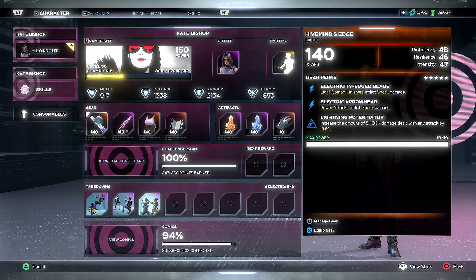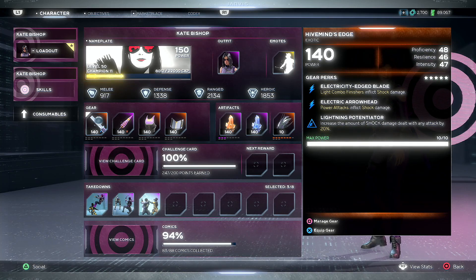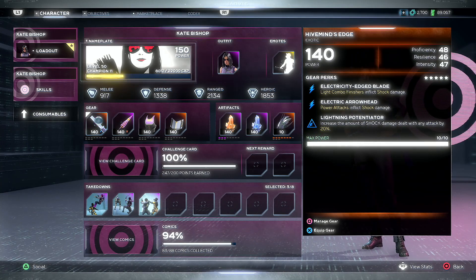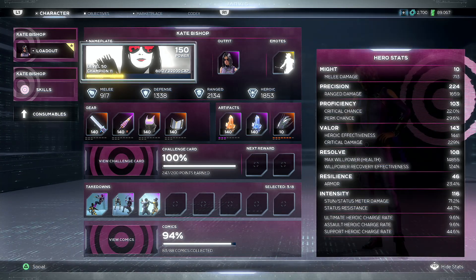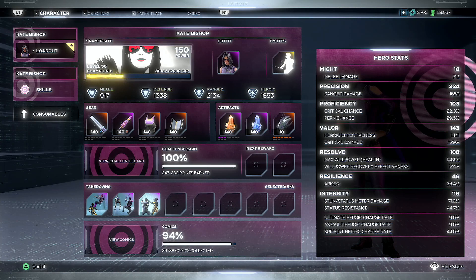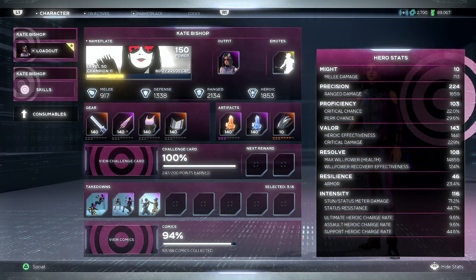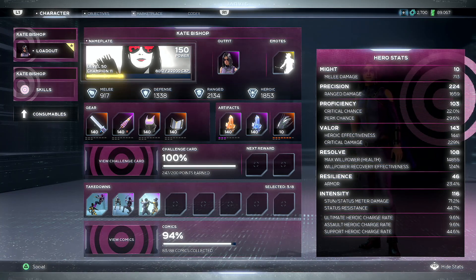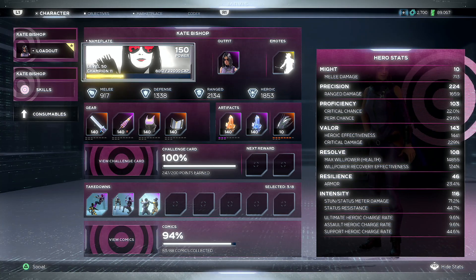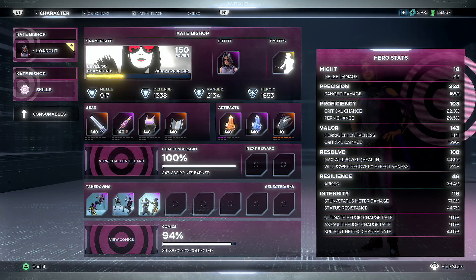I'm Evil Taz and I'm going to go over my Kate Bishop build finally. I know I've been putting it off a bit — I didn't really know what I wanted to play with her. The gear I've got for her is actually pretty good, it all synergizes quite well, and she packs quite a punch. We're going to do the first two levels of the mega hive, and I'll go over the build as well.